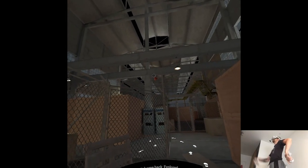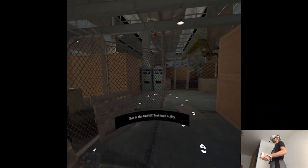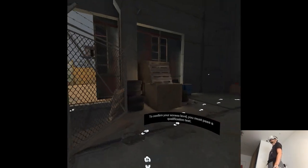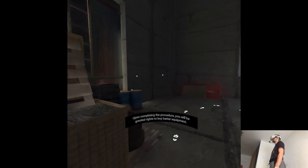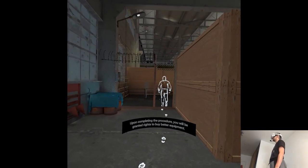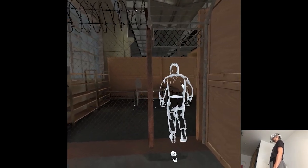Welcome back, Explorer. This is the UNPSC training facility. To confirm your access level, you must pass a qualification test. Upon completing the procedure, you will be granted rights to buy better equipment. Hmm, that's nice. Will we have anomalies to fight with though?